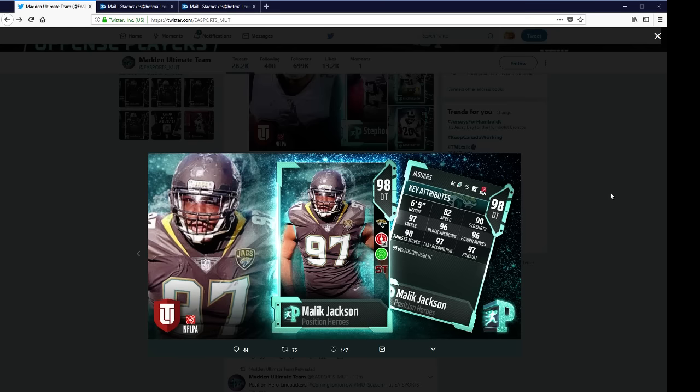Malik Jackson, defensive tackle — 82 speed, 90 strength, 97 tackle, 96 block shed, with the secure tackler ability.